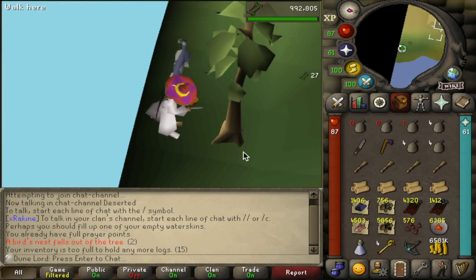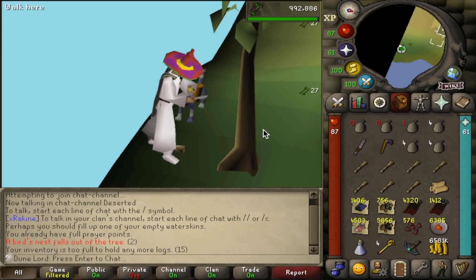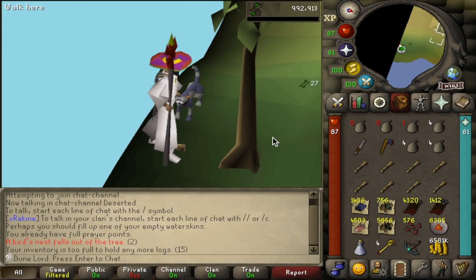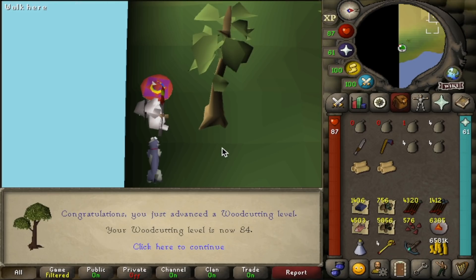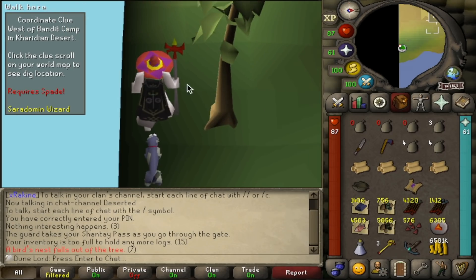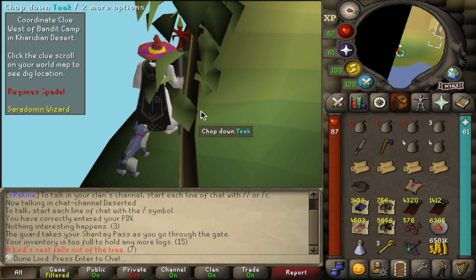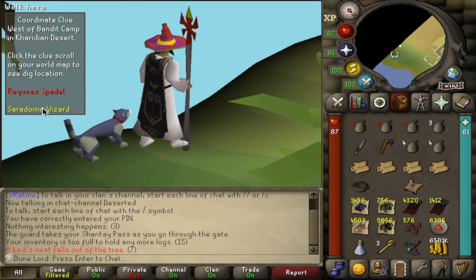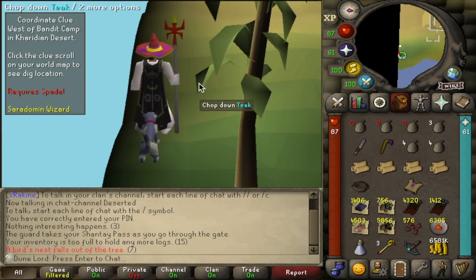It's currently 1 in the morning but here's the first level of the video: 73 Fletching. And there's 84 woodcutting coming in. We got a hard clue just now from the teak tree — it's actually a desert step with a Ceridoman wizard. I found out a way to cheese the system: kill a bunch of Ceridoman wizards and hopefully get an air battle staff. It's a 1-in-64 chance of getting the air battle staff. Let me show you how.